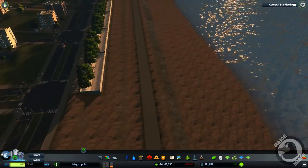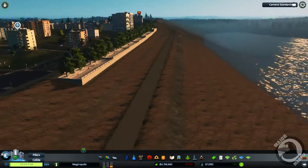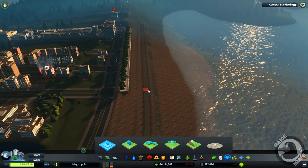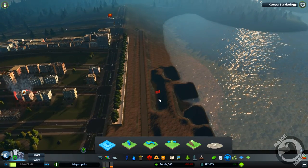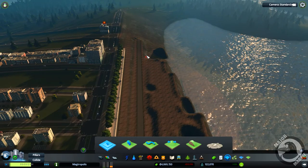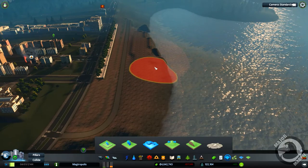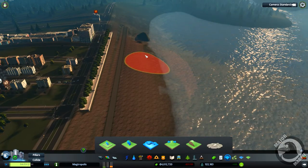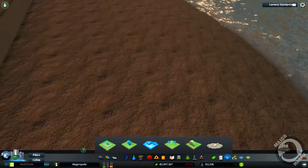That is quite steep, isn't it? I don't think we can smooth it either, which is a bit of a bummer. What I might do is try and lift all of the beach up to this height — I'm going to lift it to this height and then smooth it again, to get rid of some of the harshness on the ramps. That's better, that's a much better angle.